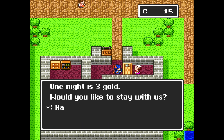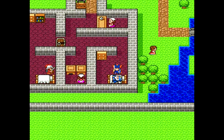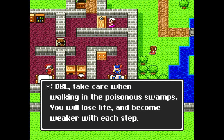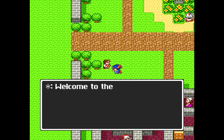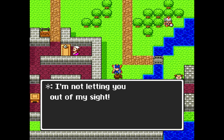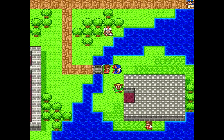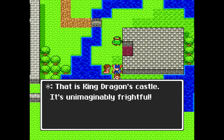Okay, let's go to the inn and sleep for a little bit. Let's talk to some people here. DBL, take care when walking in the poisonous swamps — you will lose life and become weaker with each step. You found the wing of Chimera. Welcome to the town of Radatome — or Radatome, however that is said. South of Radatome Castle, and on the other side of the sea, you will see another castle that is enshrouded by a thick fog. That is King Dragon's Castle. It's unimaginably frightful.